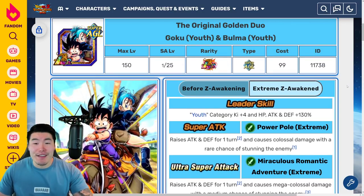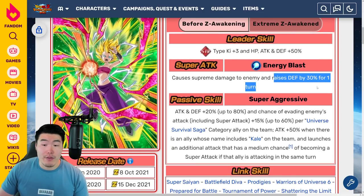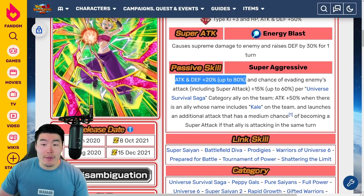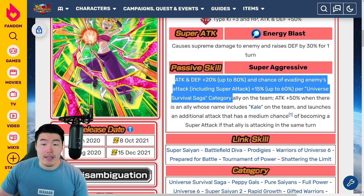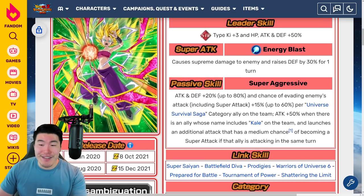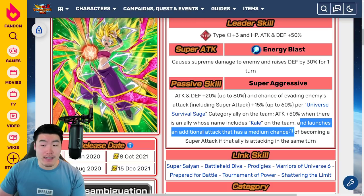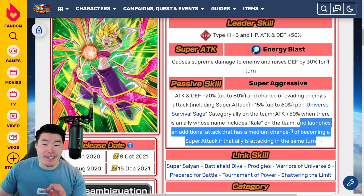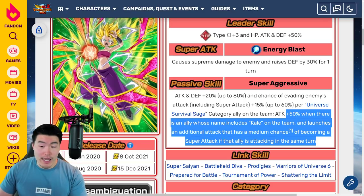From there, let's talk about the Universe 6 Free-to-Play units, starting with Caulifla. Before the EZA, leader skill is STR type Ki plus 3, HP Attack and Defense plus 50%. Super Attack causes Supreme Damage and Raises Defense by 30% for one turn. Passive is Attack and Defense plus 20% up to 80%, and chance of evading enemies' attacks including Super Attacks plus 15% up to 60% per Universe Survival Saga category ally on the team. Also Attack plus 50% when there's an ally whose name includes Kale on the team, and launches an additional attack that has a medium chance of becoming a Super Attack if that ally is attacking in the same turn.